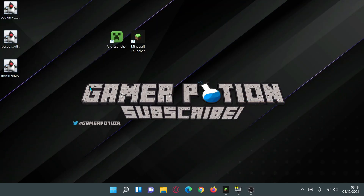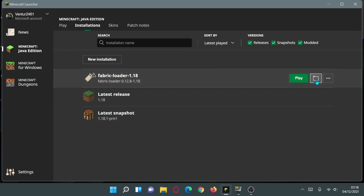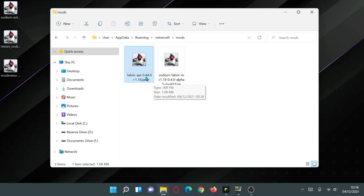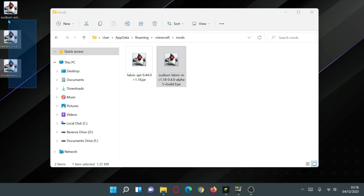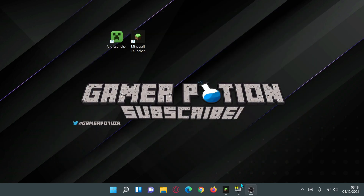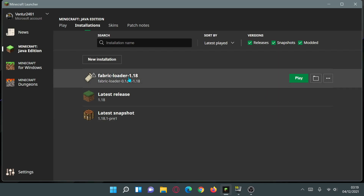Now I have three new jar files ready. Go back into the Minecraft Launcher, click the folder icon, and open the mods folder. I already have Fabric API and Sodium for Fabric 1.18 in there. Highlight all the new files — Sodium Extra, Reese's Sodium Options, and Mod Menu — and drag them into the mods folder. That's everything you need installed.